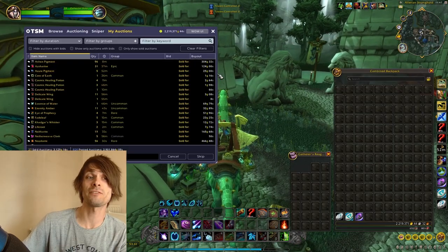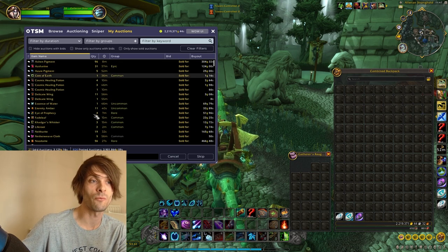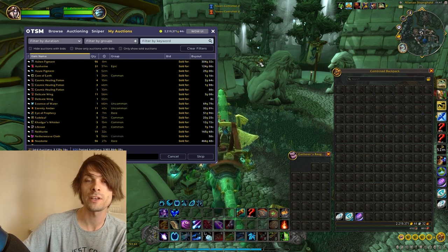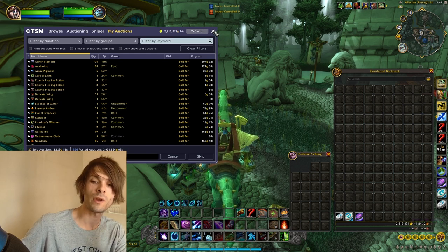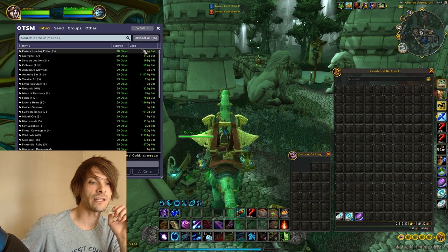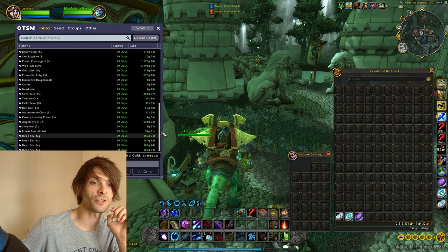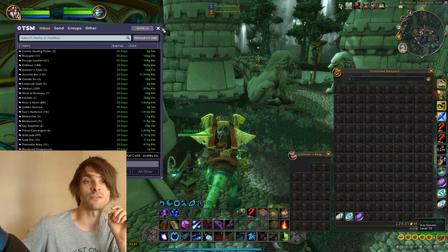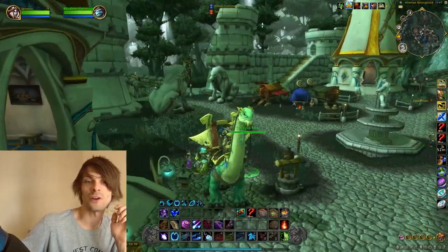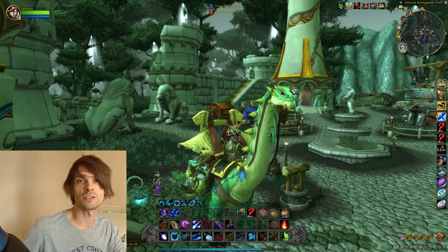I've posted basically everything to the auction house — I've literally just completed doing it. We have quite a lot of sales already. We're roughly around about 3.9 million gold's worth of stuff on the auction house, around about 2.2 million gold in our bags and mailbox at this moment, and from just posting within the last hour or two we've actually got around about 23k in gold. Hopefully we can make some decent gold each week as I showcase all the different gold farms and log them into Worth It Guides.